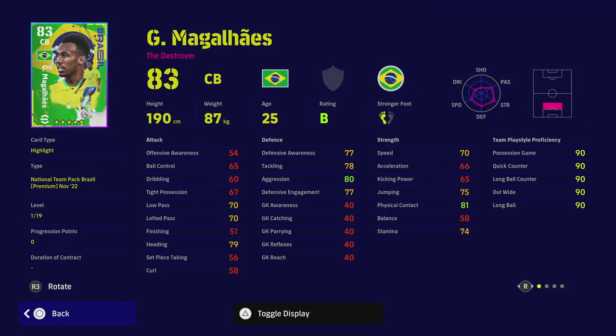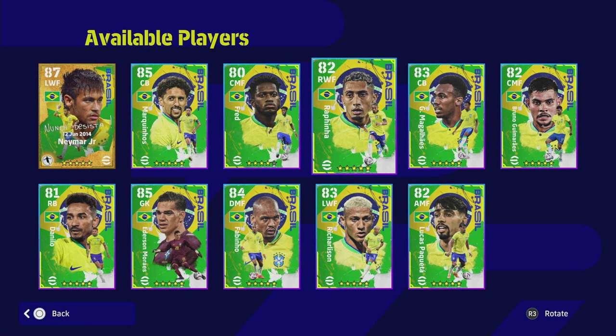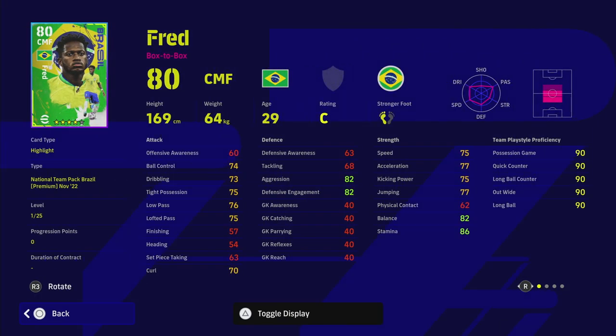Gabriel from Arsenal is on B rating this week for the live update. He has interception but not blocker, and he's on standard form. He has team play style proficiency so he can slot into any squad. A lot of people are raving about this guy but I think there are still better center backs in the game — though he's always an interesting option if you're an Arsenal fan.